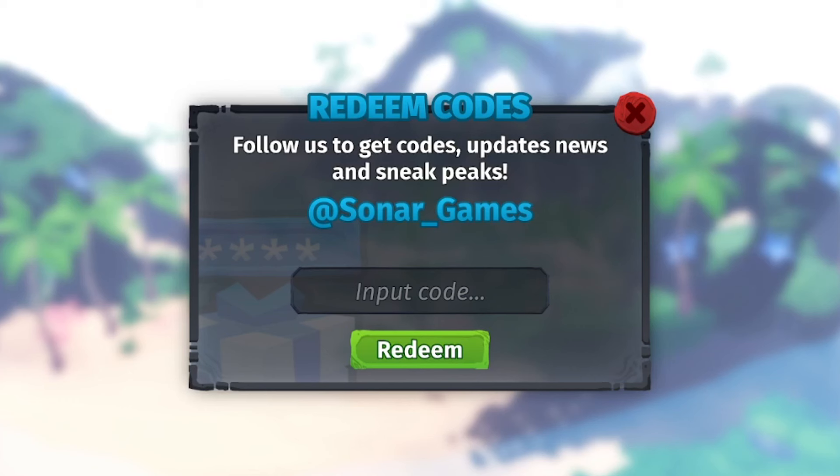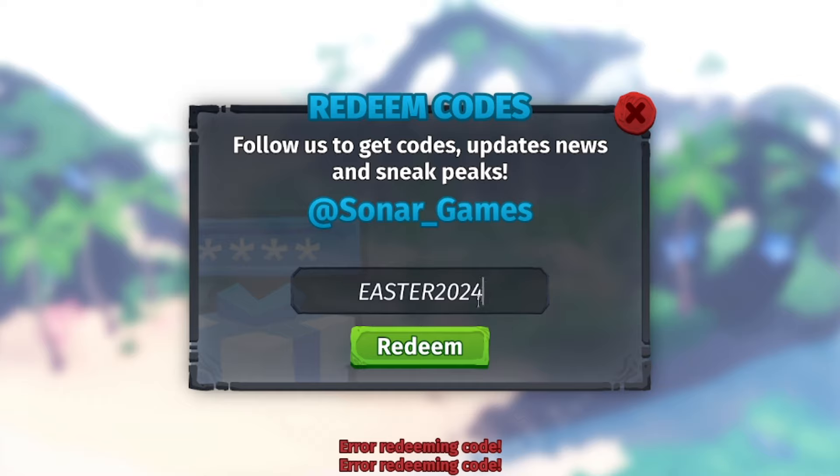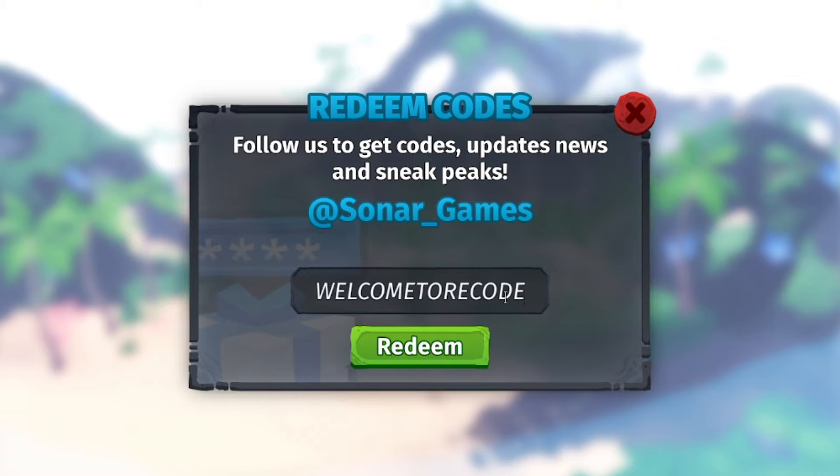To actually redeem codes, all you gotta do is go over to the Redeem Codes section and enter them right there. I'll start from the newest to the oldest. We could try out codes like 'march2024' — let's see if it works... no. And 'easter', 'EASTER', 'easter2024' — Easter is literally four days away, they need an Easter code, but those don't work. The ones that do work: first is 'welcometorecod' — W-E-L-C-O-M-E-T-O-R-E-C-O-D. Then we have 'astralascension' — A-S-T-R-A-L, A-S-C-E-N-C-I-O-N.